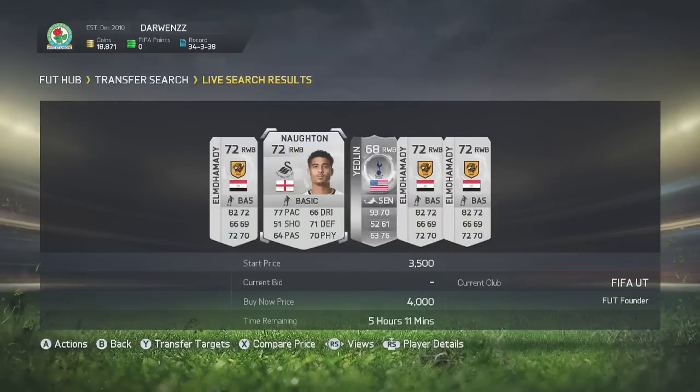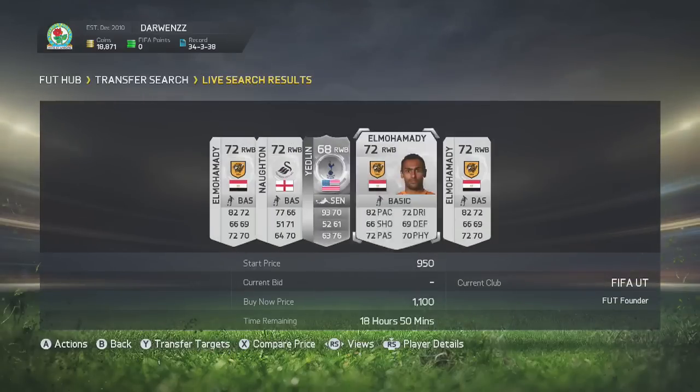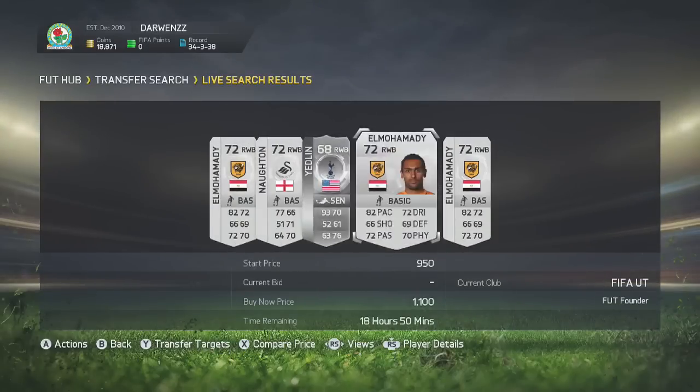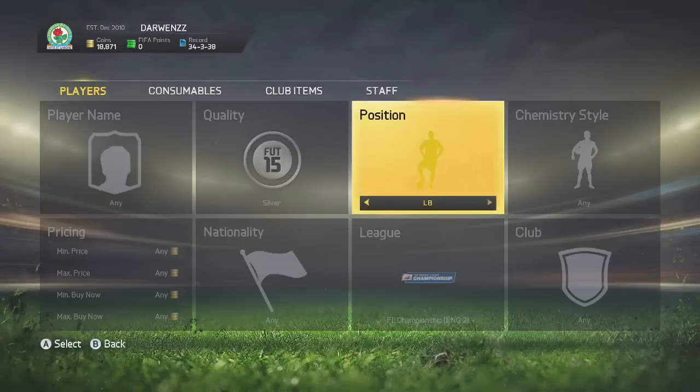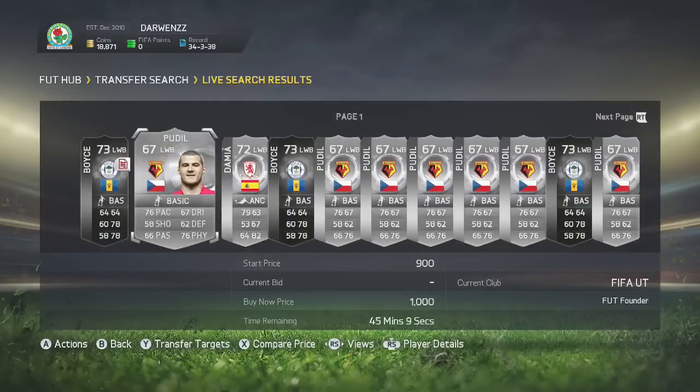This method is going to be with right backs and left backs. It's a method I showed at the start of FIFA, however it's probably a better method to use now because there's more in the market. You guys want to go for either silvers or golds because there's not really any bronze ones.